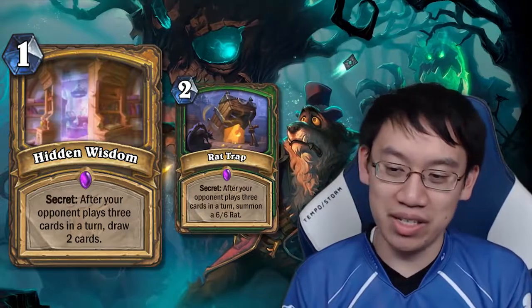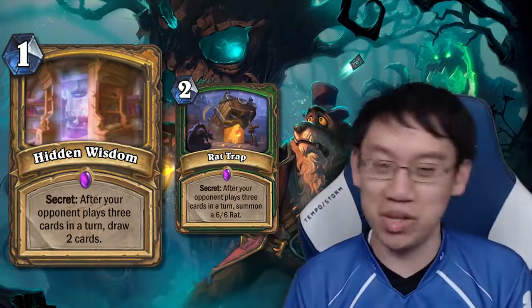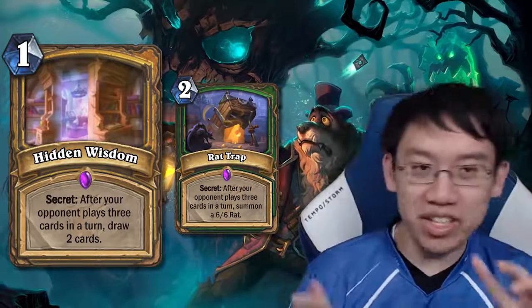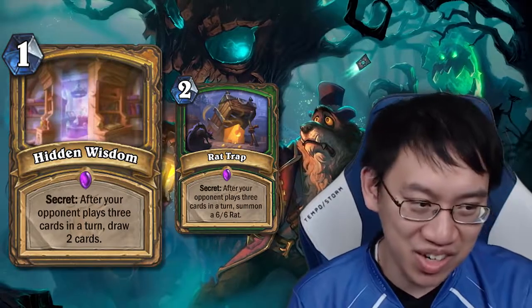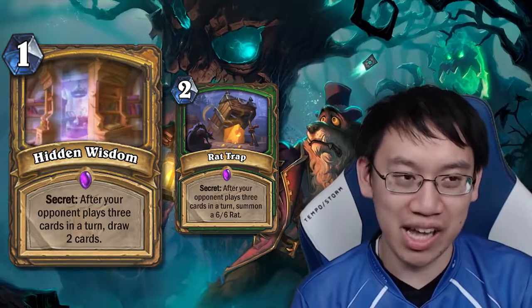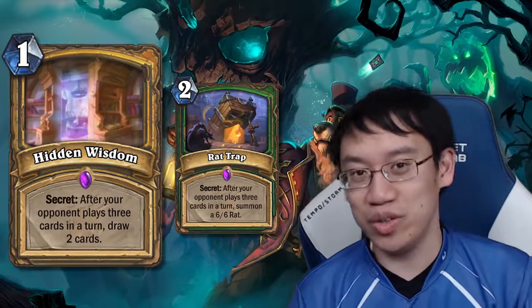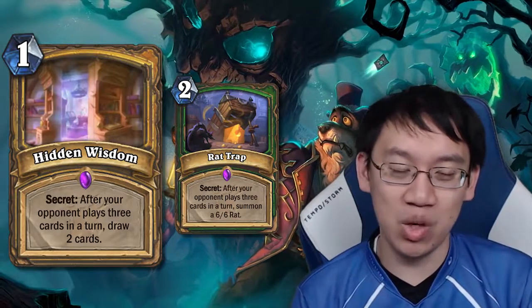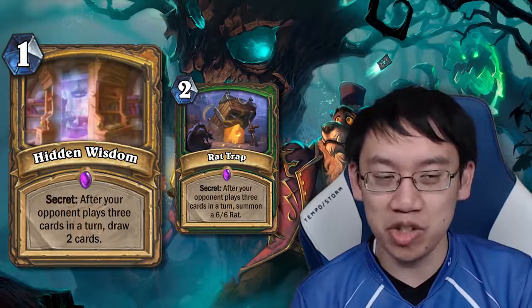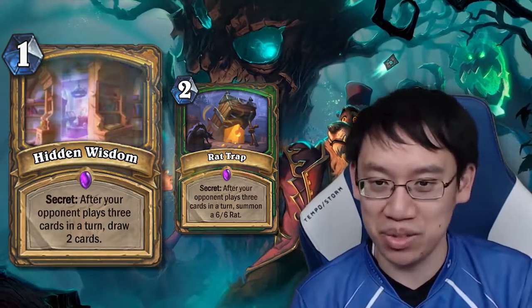In your typical deck without secrets synergy, Hidden Wisdom is kind of 1 mana do nothing — it limits your opponent to playing 2 cards a turn, but that's not really a big limitation. While the Echo mechanic does encourage 3 cards to be played, I don't think much of Echo overall — it came at too much of a mana price premium to see mainstream play.